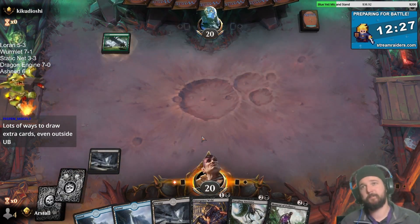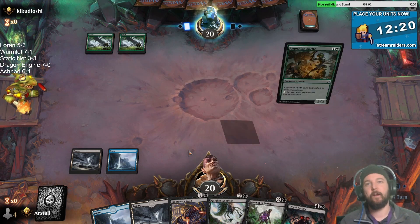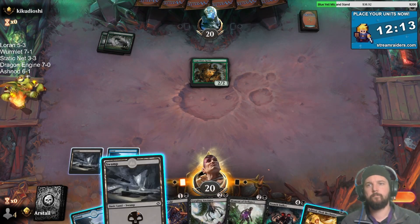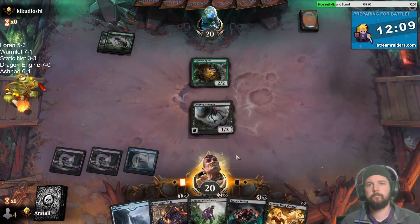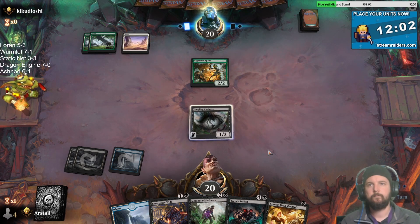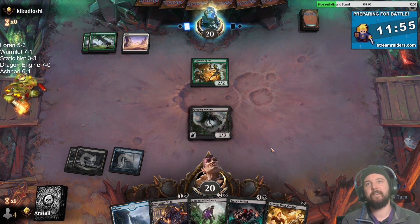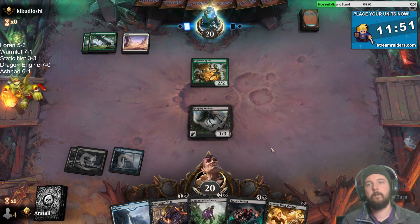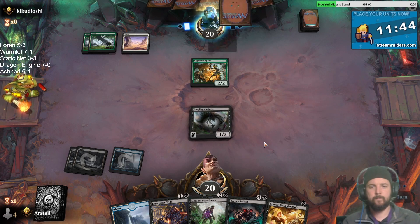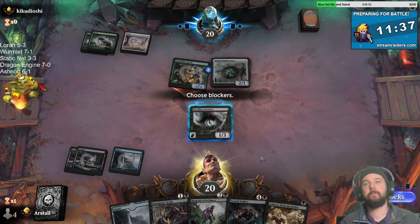Yesterday in Draft Club, Haunter won it with a Dimir deck that was running three Trench Stalkers - that was basically the only threat. Three Trench Stalkers and a Gurgling Anointer, very low creature count, and just dominated. I had a really fun unearth Boros deck going on but it fizzled - went one and two. We had a really fun game against Carl's Geek stuff where we just barely squeaked by. Probably Emergency Weld the Anointer after it's dead. Emergency Weld doesn't do well against the Green-White removal.